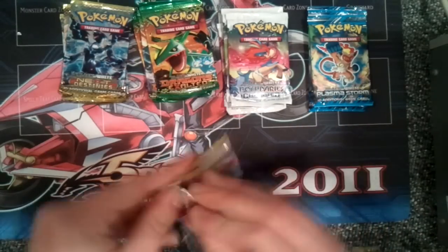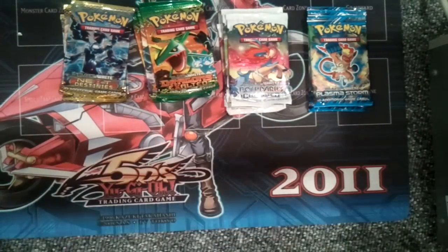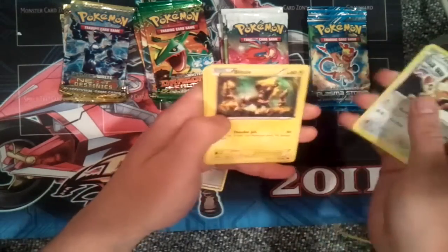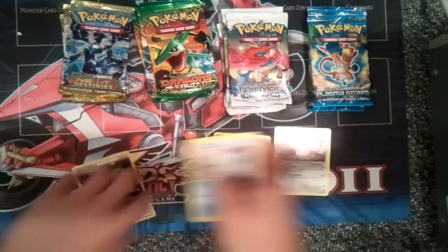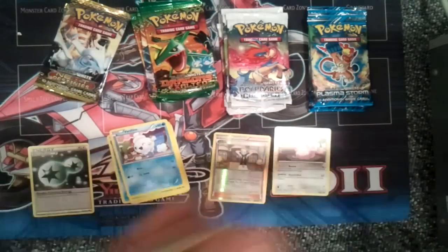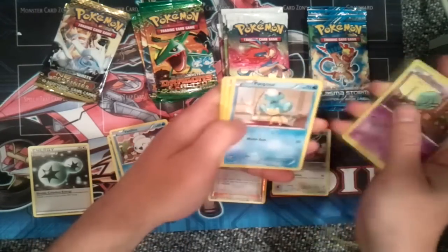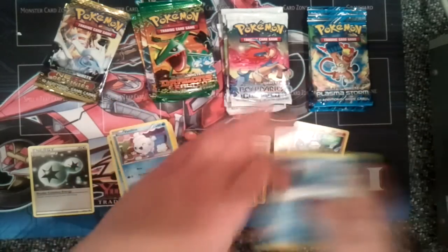Let's start with the oldest one, because I've opened so many of these. Oh, double colorless energy! A reverse for a Silen and a rare Wigglytuff. Hopefully we can get some nice EX cards. I actually had some good luck with Pokemon cards in the past, so maybe that'll continue. A reverse for a Mancino and a holo-rare Chandelure. Looks pretty nice actually.